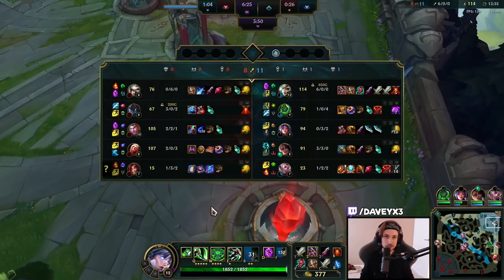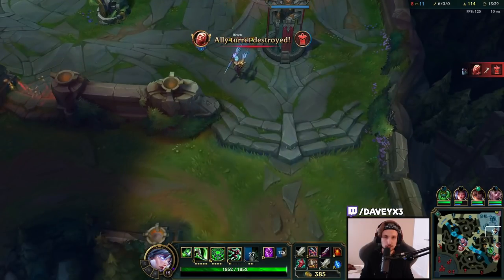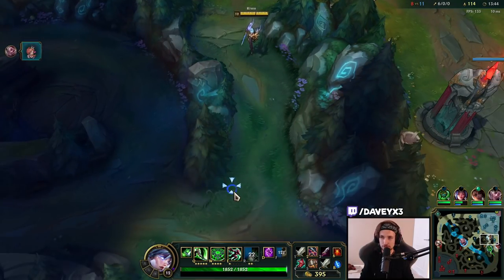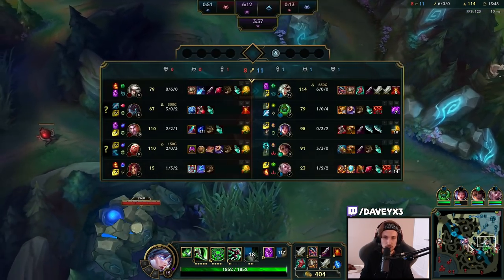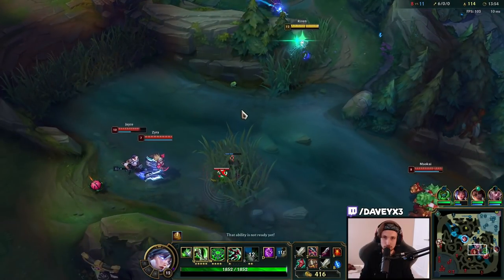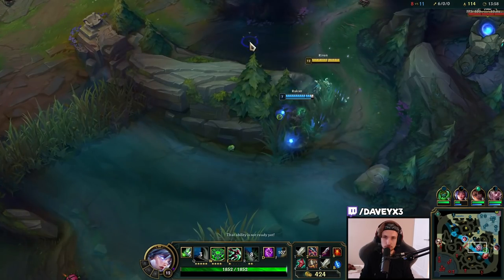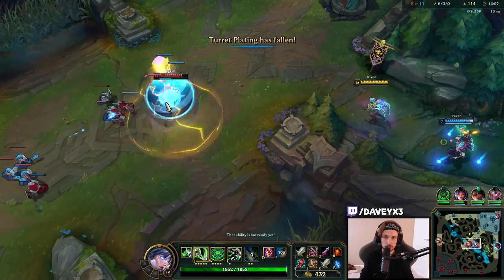By the way, keep in mind: if you're playing Riven with the Grasp build, you don't necessarily have to go tank Riven after Goredrainer — like going Black Cleaver and stuff. Instead, you can just go Ghostblade, Edge of the Night, stuff like that. You don't have to go tank mode. You can even go Hydra if you like.